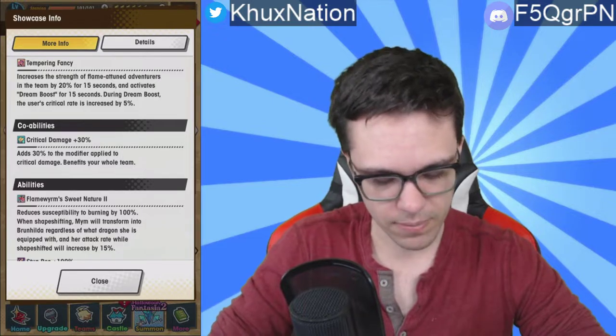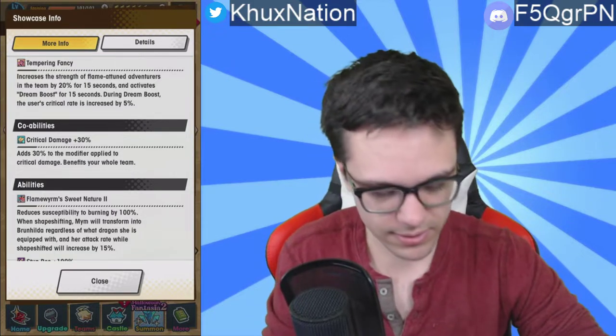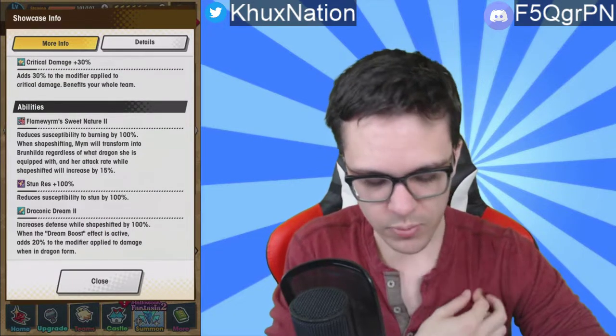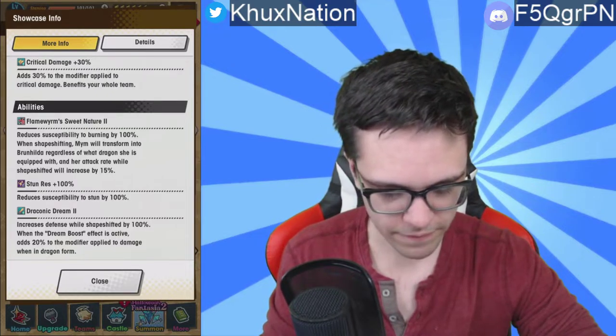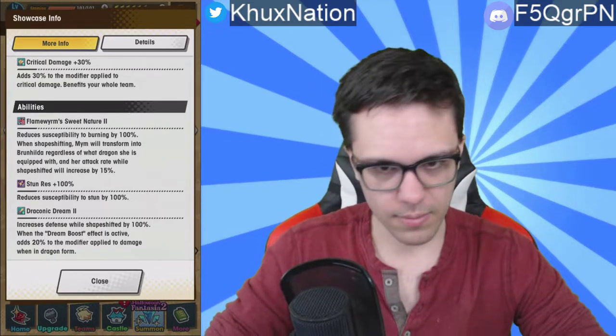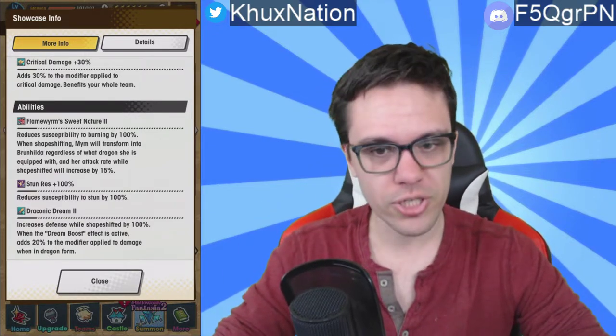Her co-ability gives plus 30 critical damage, which is pretty decent. Her passive ability, Sweet Nature 2, reduces susceptibility to burning by 100 percent. When shapeshifting, Mim will transform into Brunhilda regardless of what dragon she's equipped with, and her attack rate while shapeshifted will increase by 15 percent. Basically, she works almost exactly the same way as Gala Mim, and she also has 100 stun resistance. So straight up, she's already just as good as Gala Mim, if not better. If you don't have Gala Mim, you can get Halloween Mim and essentially have almost the same type of unit — if not slightly better.